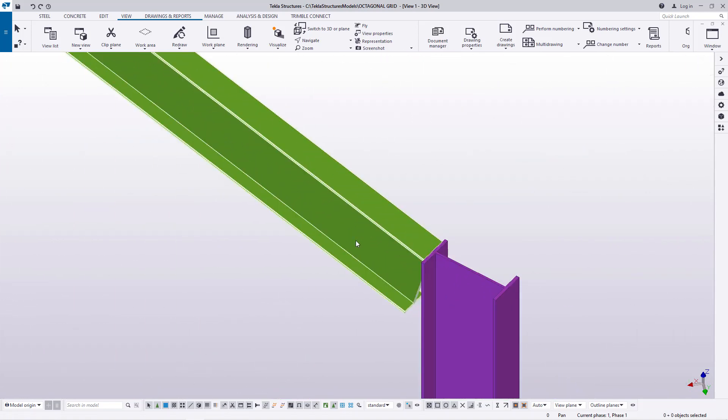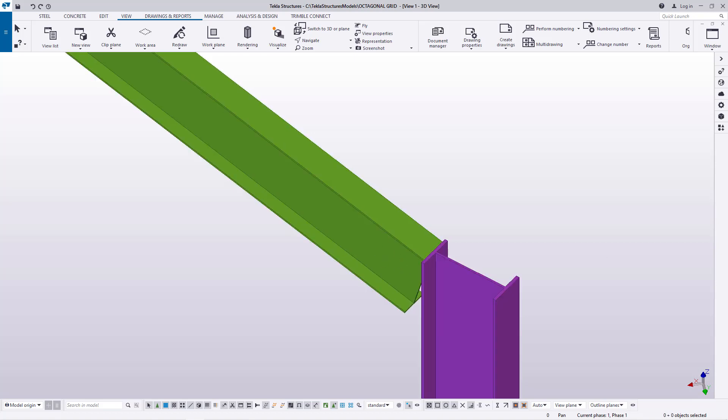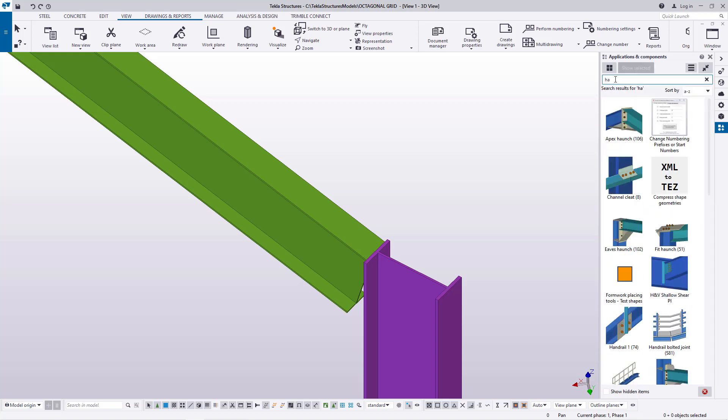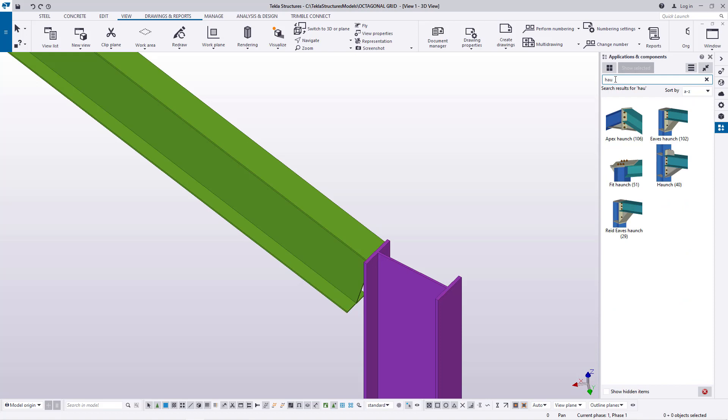Now I want to create a connection between this column and this beam. To find the macros for creating haunches between the rafter and column, go to Applications and Components and click that button. Type 'haunch' and you'll be prompted with many macros starting with the same word. As you narrow down, you'll see options: apex haunch, feet haunch, and rafter use haunch — we're going to work with this last one.